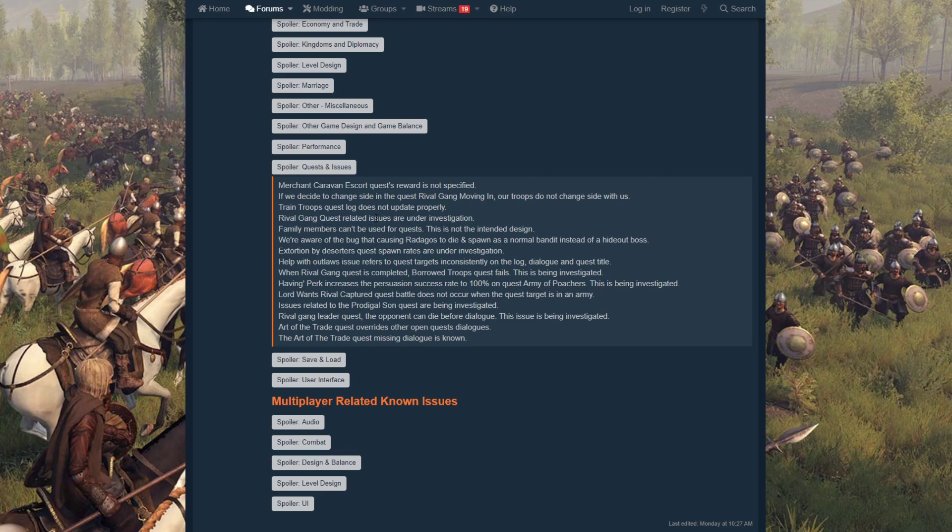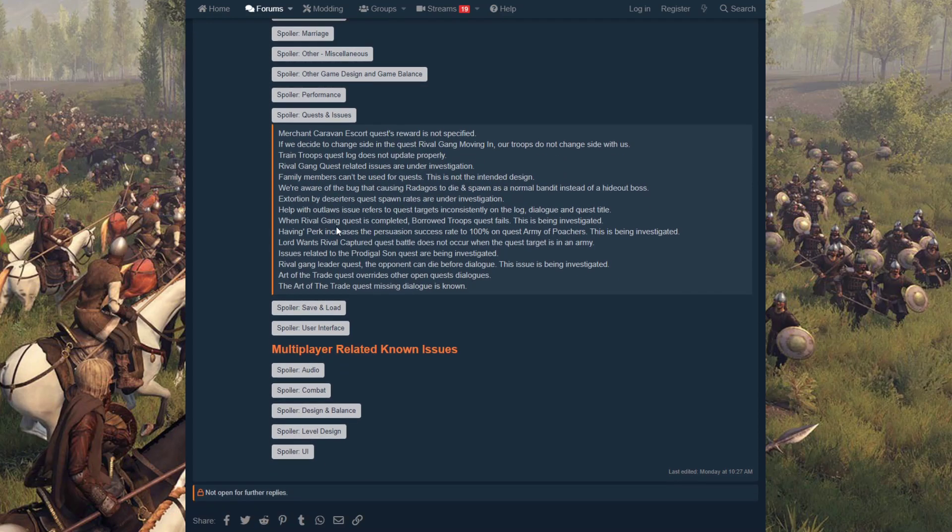There are a lot of minor quest bugs being investigated. The train troops quest doesn't update properly. The merchant caravan escort quest — I once made 30,000 dinars in an in-game week from it, but after a couple patches it now takes two to three in-game days and you make about 90% less, like two to three thousand dinars instead. I don't like the direction quests are going — we need end-game quests that scale as you progress, either with your character level or in-game time.